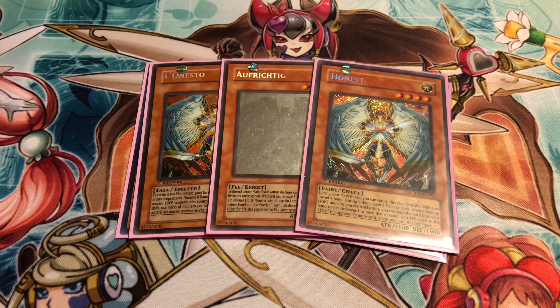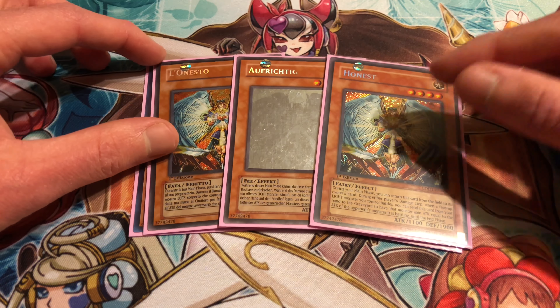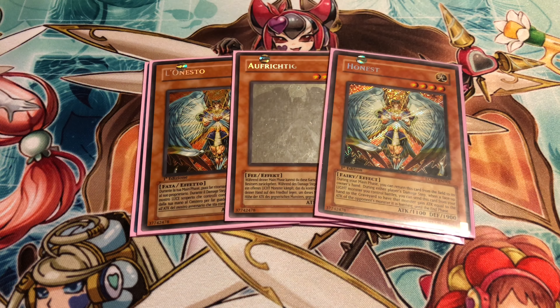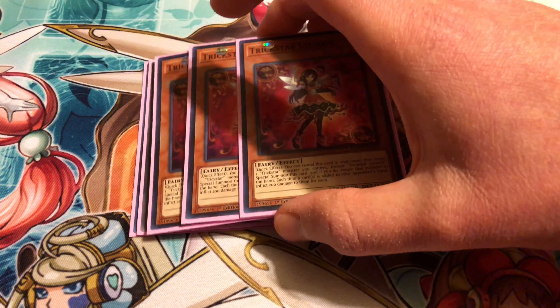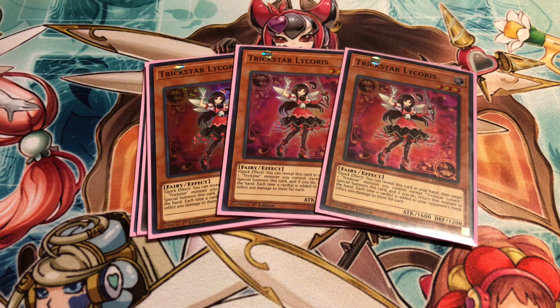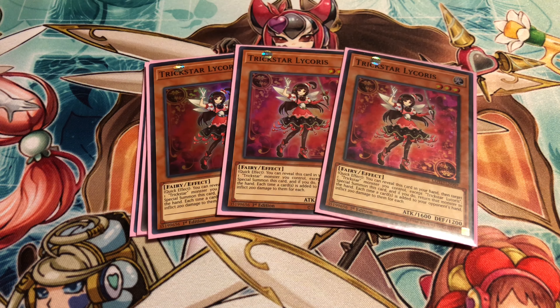Then we run triple on that. It might seem kind of overkill, but you want to make sure your stuff stays on the build. And we run a card — mainly your Lycoris, whatever you want to call her — but this really helps with that and also helps inflict more damage to your opponent. Then we got triple Trickstar Lycoris. She's probably the best one of them all. Each time your opponent draws a card, it burns for 200, and you can return a Trickstar monster to Special Summon her from your hand.